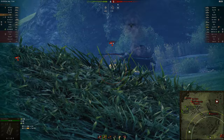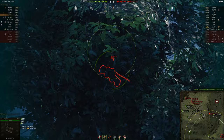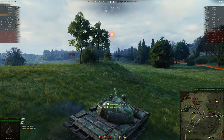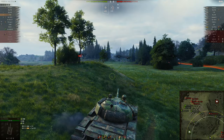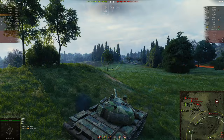He bounced off the Type 59G — he hits the dirt! You paid a hundred dollars to shoot the dirt. I see the EBR over there, I don't know if he's stuck or what, but you need to get a shot on him. Looks like Sterv in chat is having a good game so far.